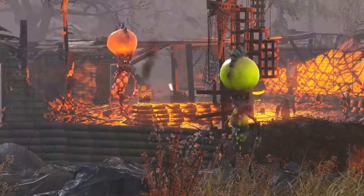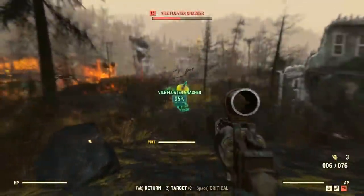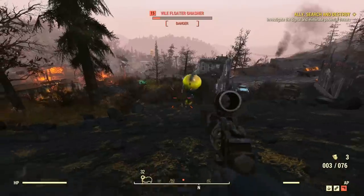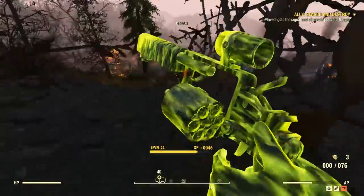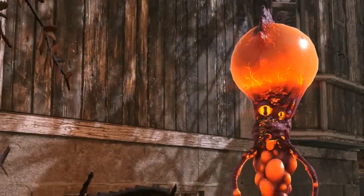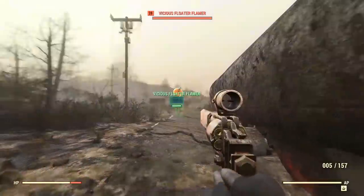Next is the floater gnasher. These are bright green and are the melee floaters. They've got a vampire bite which deals damage and heals it. Upon death, the floater gnasher emits a big cloud of poison which deals poison damage over 4 seconds.